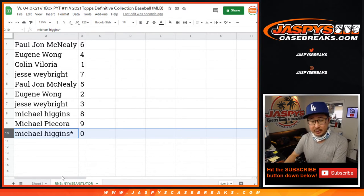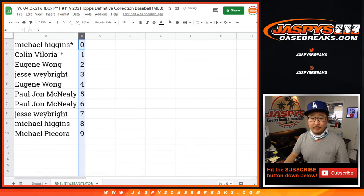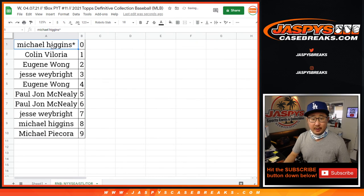Now remember, zero gets any and all redemptions for this group of teams, including one-of-one redemptions. But Colin, you'll still get live one-of-ones — non-redemption one-of-ones will still go to Colin. And there you go. The break itself will be in a separate video. JazzPeaceCaseBreaks.com.